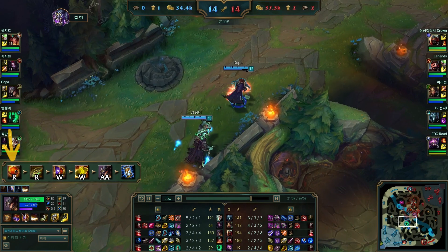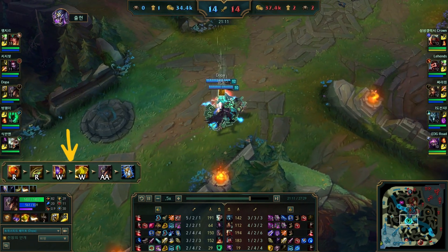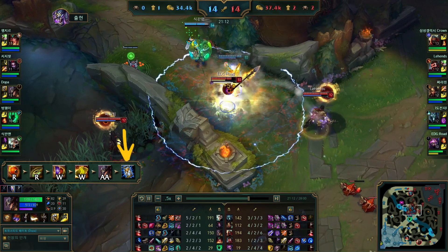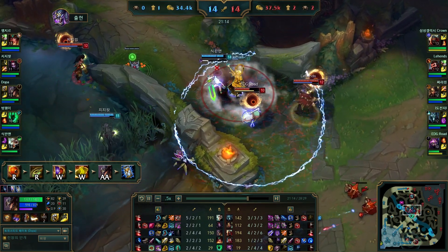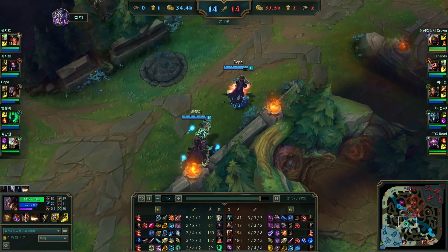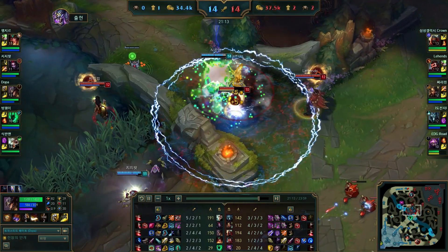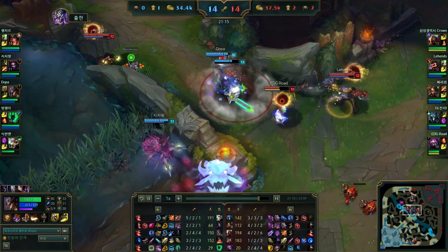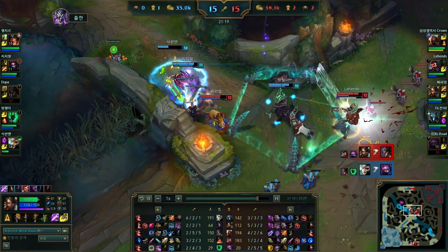Finally I want to talk about the Messiah combo, named after the famous pro player who made it popular to bait people with Zhonya's Hourglass. Basically you just teleport in, try to get the gold card off, and then dodge any incoming abilities with Zhonya's Hourglass. However, this isn't really a combo you can use frequently, and most of the time if you ult in and your team doesn't follow up, it just looks silly and you end up dying for no reason. So be careful about that.